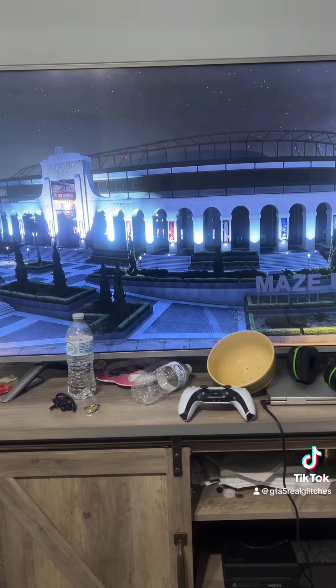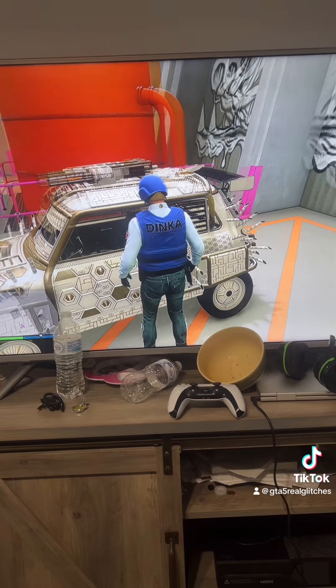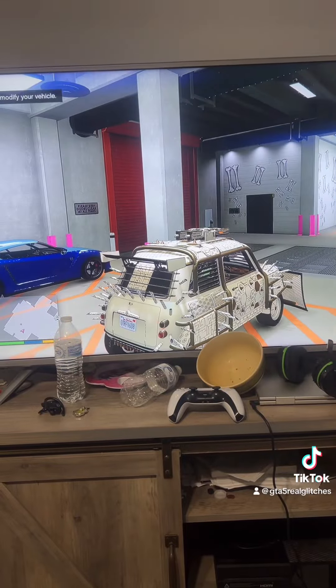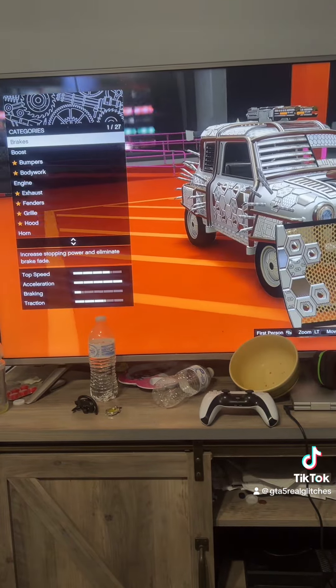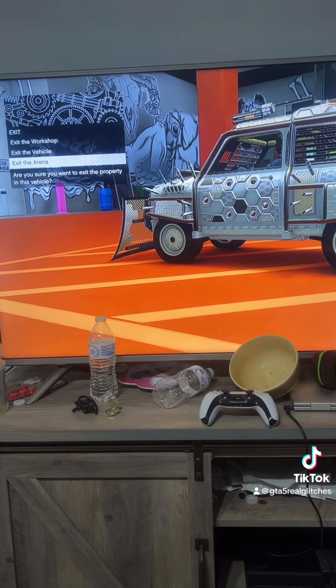Select your arena workshop, wherever your car is located. Get in the car you want to duplicate and just press right on the d-pad. Now all you want to do is change something about the car, then exit the arena.